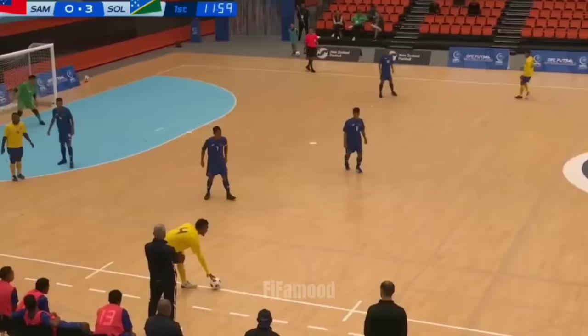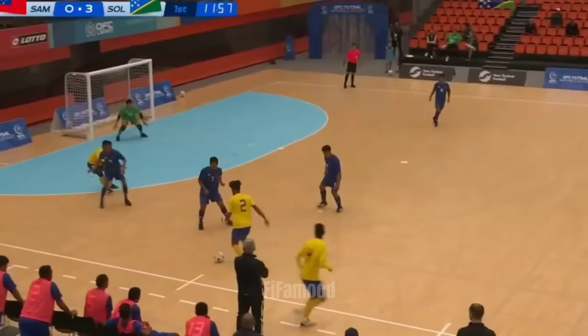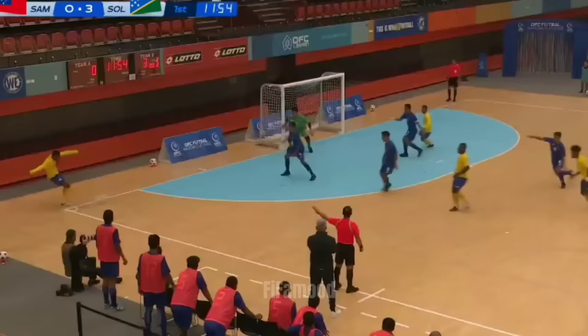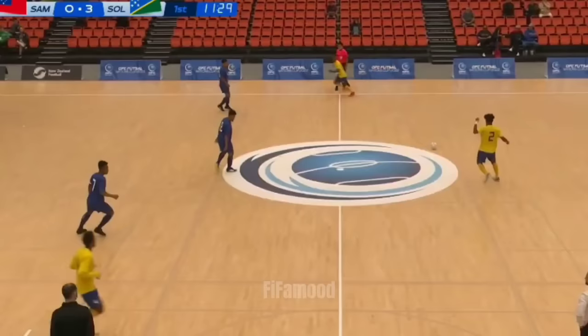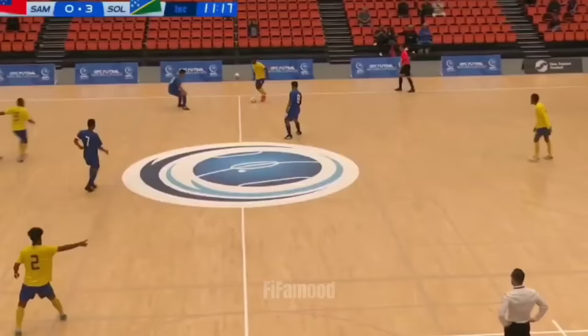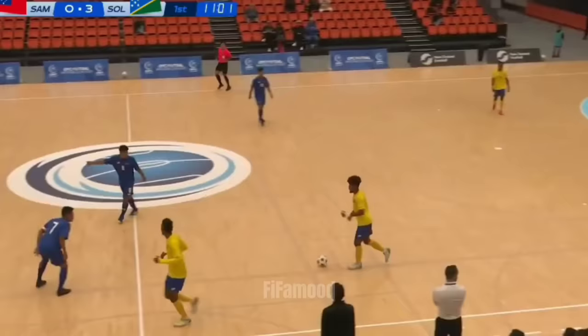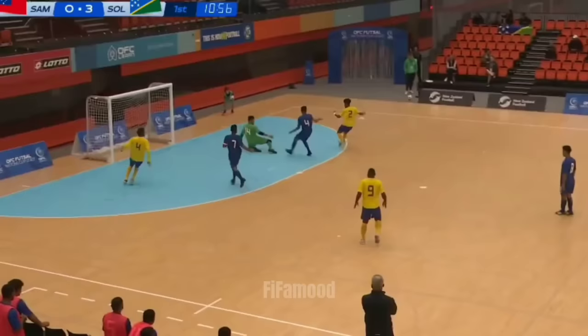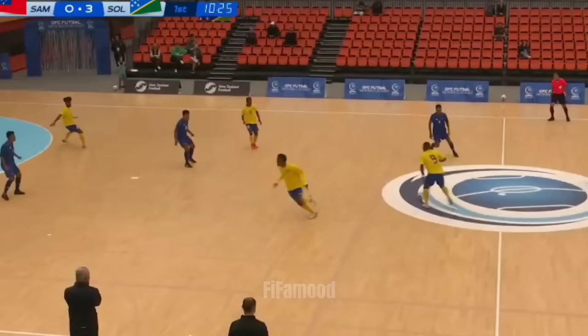And now here come the Solomon Islands. To D'Oro. It's nicely anticipated by the Samoan defence. Oh, that's beautiful skill by Stevenson. It was good skill. Yeah, definitely — the near post. It's an accurate one too. Nice play from Stevenson again. Oh, allowed to run here. Good save from Fatu. Ricochet is good here for Samoa. Stevenson pounces on a loose pass — and there's another one. Beautifully finished again.